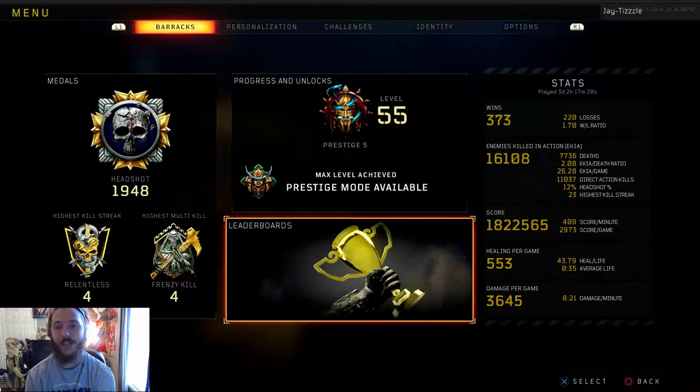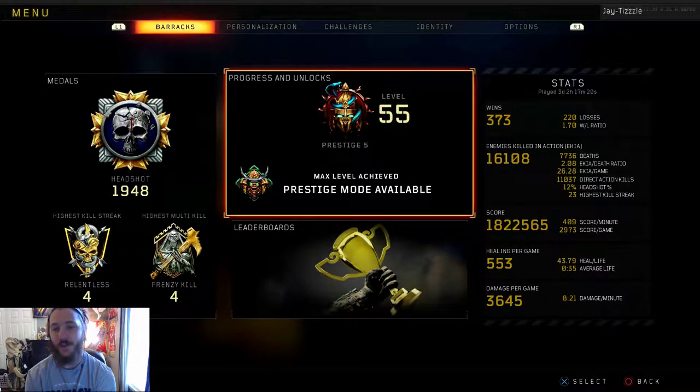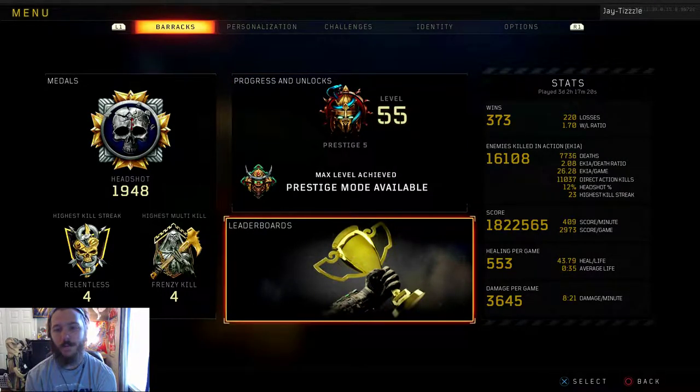I don't think that's moved — the 35-second average life has stayed there. We got 3,645 damage per game and I don't know what the damage per minute thing is. I still don't really understand that one — 821 damage per minute, it literally makes no sense to me.